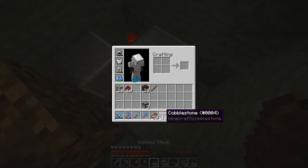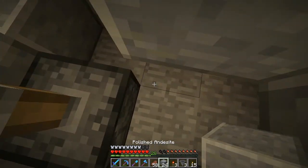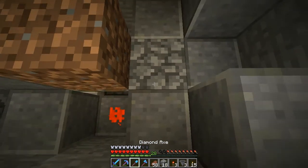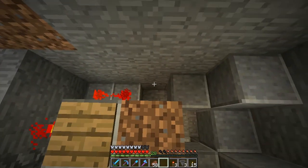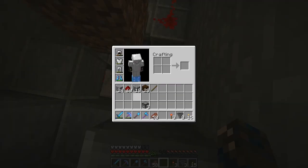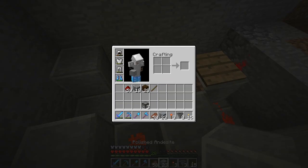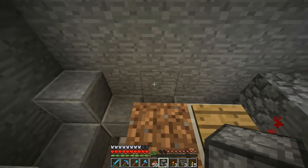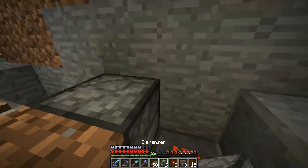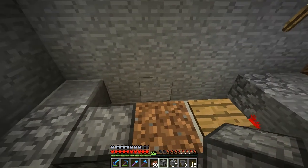I am stuck — use cobble to get out. Now we put blocks on top of it. I keep falling down this hole. I'm supposed to put something there — checking the picture — there it is, let's put that there and then put a block there. Now let's set up the dispensers. One dispenser is supposed to face upwards and one to the side — put one there and one there.